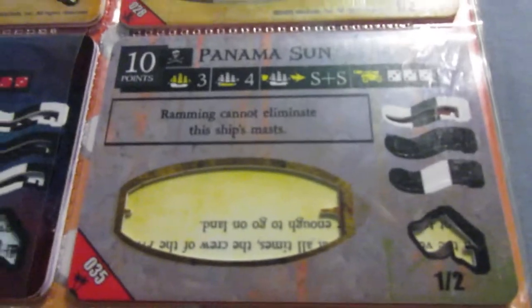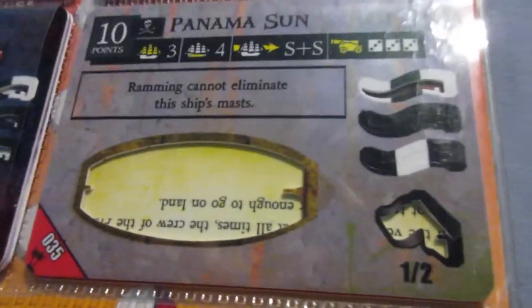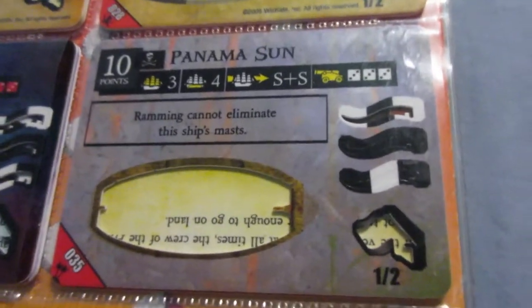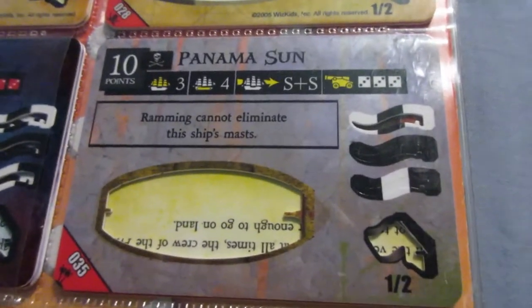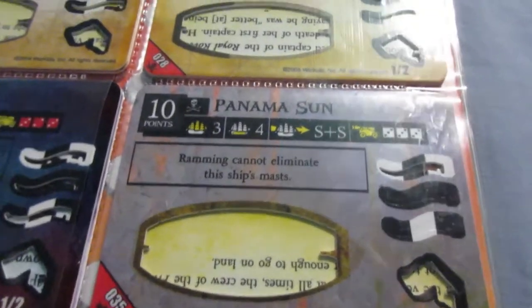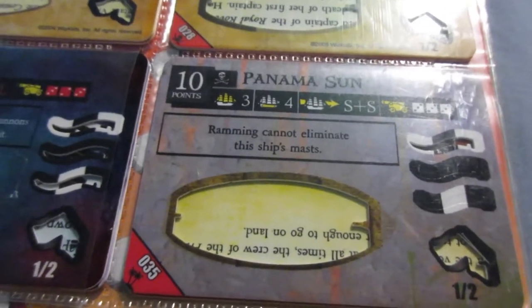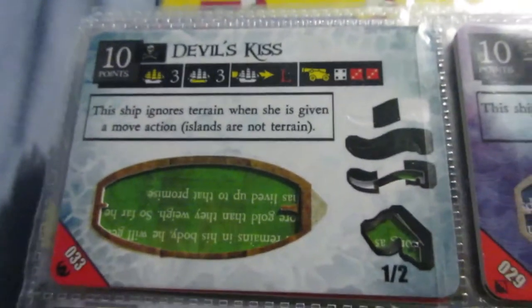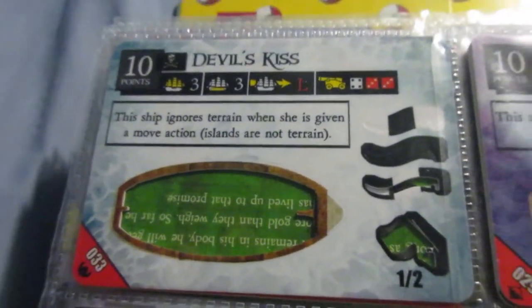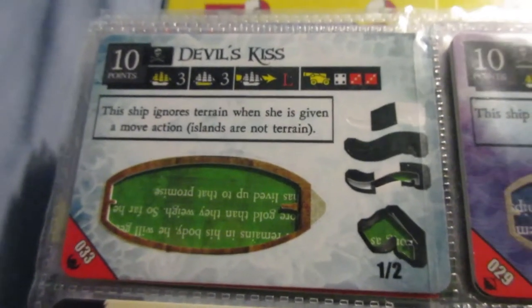The Panama Sun pales in comparison to those two — pretty much average outside of the ability, which is a nice ramming ability to have since ramming is a pretty viable tactic. The Devil's Kiss is thoroughly unspectacular. The probable reason I remember this ship is actually because there's like a misprint on most copies — it has a 4S cannon and a rank 3 out cannon on the jib boom or foremast. Other than that the ship's not really that unique.